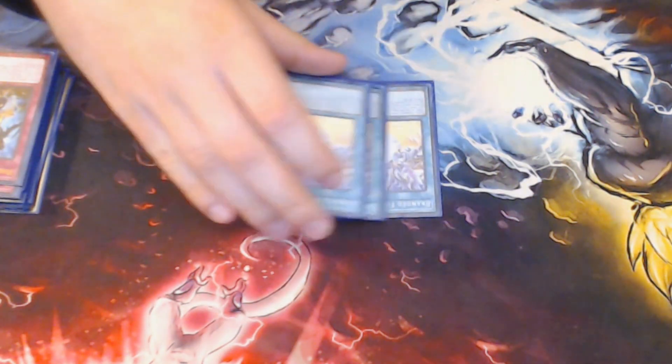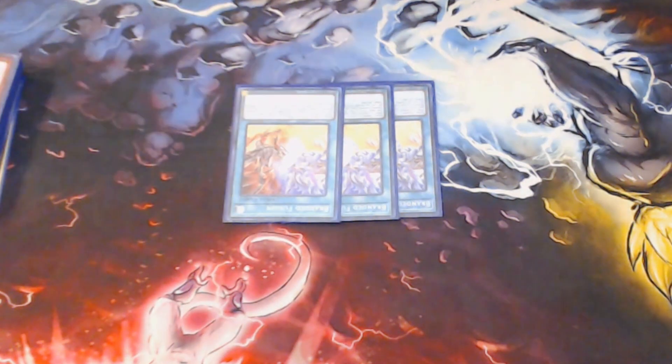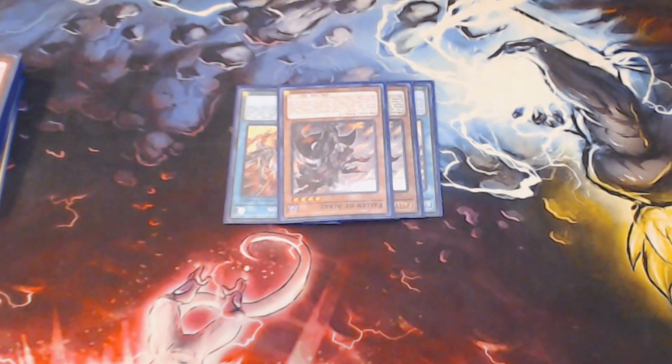Moving on to our Branded package — we got three Branded Fusion, of course. The biggest Ash Magnet in the deck, but that's okay because sometimes you just want to bait out the Ash. We have two Fallen of Albaz just in case we need to do it again, or sometimes Albaz isn't a terrible normal summon — you can use him as a Super Poly if you really need to. That's it for the main deck Branded edition.